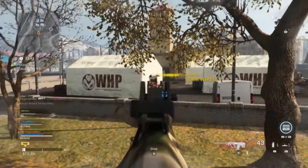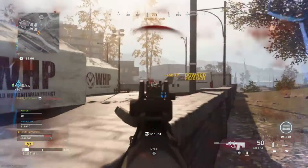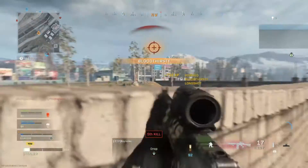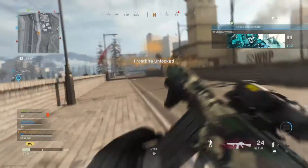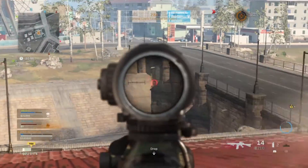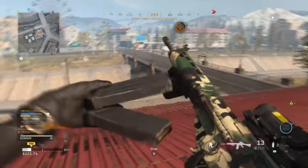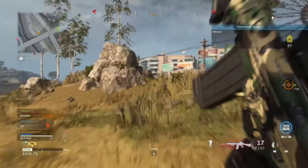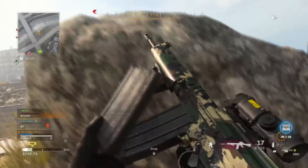Once you have this class, just jump into any match you like. For this setup, I prefer Plunder just because you get more kills, but you can use it in Battle Royale. Be sure to pick up this class first and then pick up a class that has Ghost on it, and then swap the weapons so you have all the perks you need.